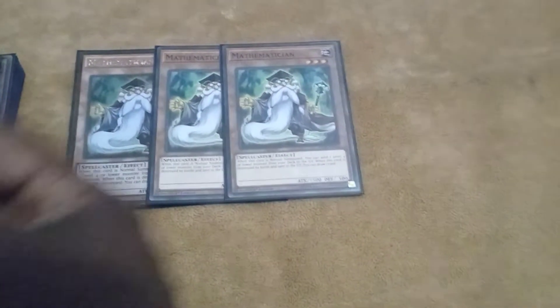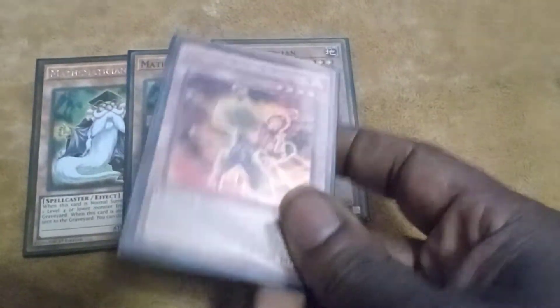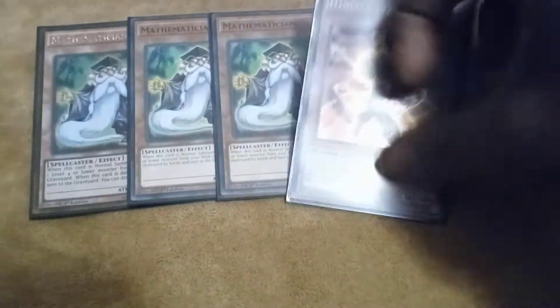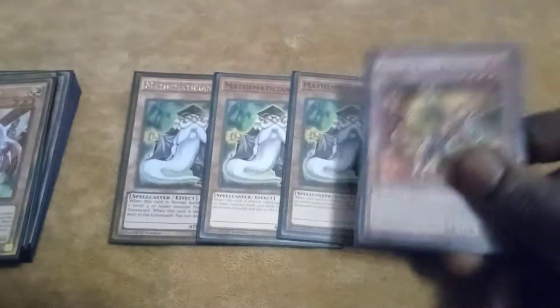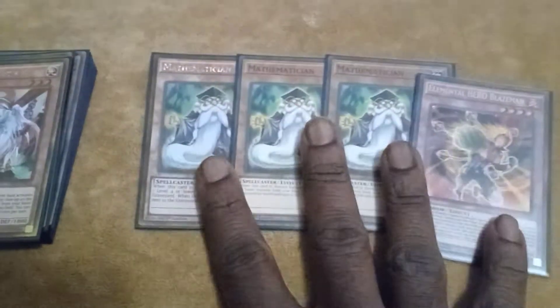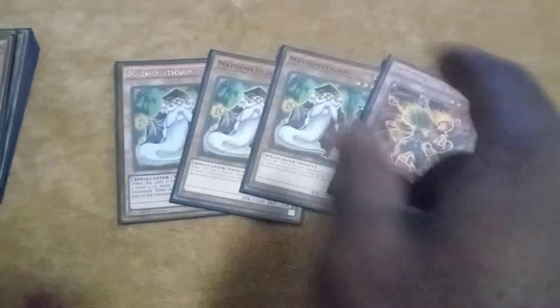For the normal summons, you got three Math and then Blazeman — this might end up coming out. I found a new card that I feel is very beneficial to Shaddolls, synergizes with the deck really well, and I'll show you guys afterwards. This lineup might change depending on how testing continues to go.